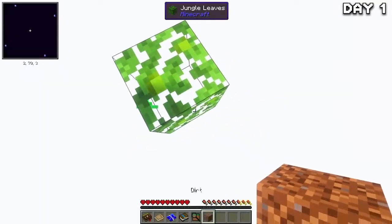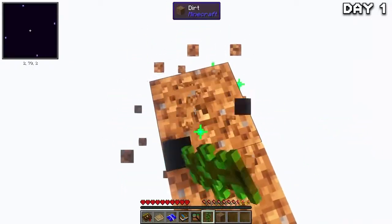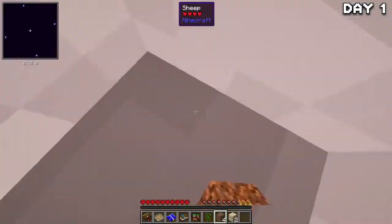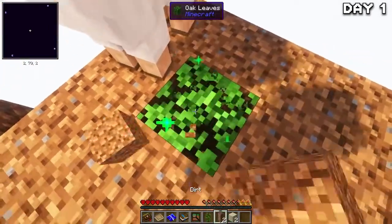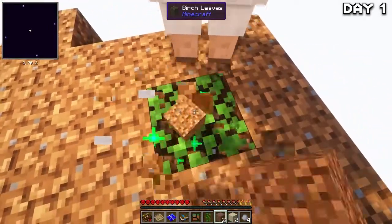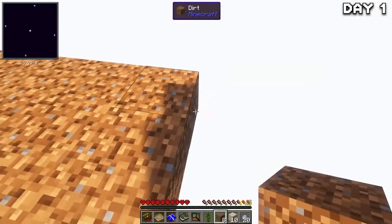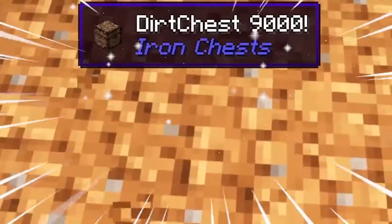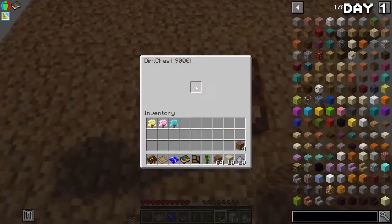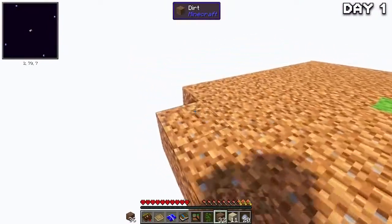Starting out on day one, I got to work breaking the block and immediately managed to get some saplings from some leaves, so we can grow trees and have some wood straight off the bat. After mining some more, I was greeted by a sheep — I'll deal with you later. I grabbed as much dirt as I could to expand my little island, but accidentally knocked the sheep off while mining. I also found a dirt chest 9000 that didn't contain 9000 dirt, but did have a stack, which gave us a big enough area to grow some trees.